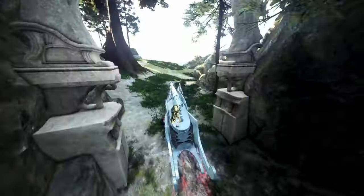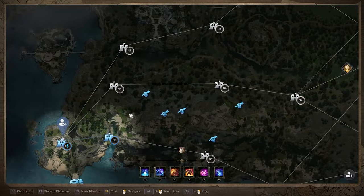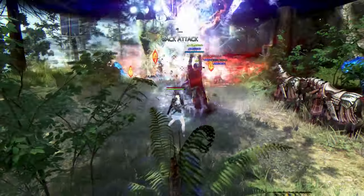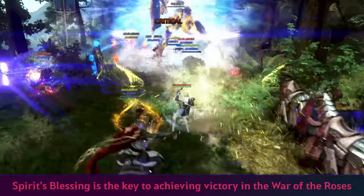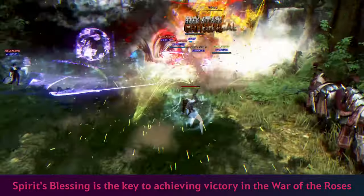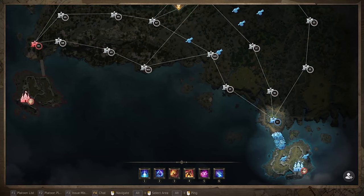Occupying the Spirit's Altar will allow your side to summon ancient chariots, elephants, ballistas, and cannons that grant a powerful effect called the Spirit's Protection. Take advantage of this effect while you can — it will help you greatly when combating the guards of the opposing castle. When occupying the Spirit's Altar, a 20-minute wait time for reoccupation is applied, and the cooldown can be checked on the tactical map.